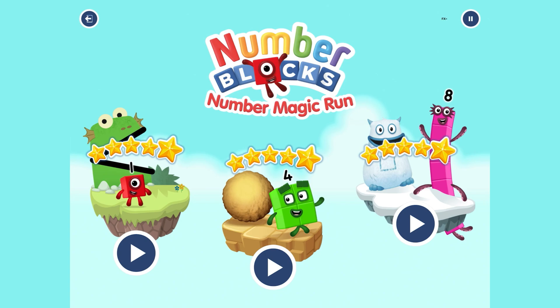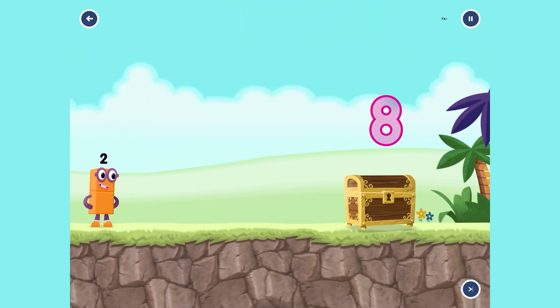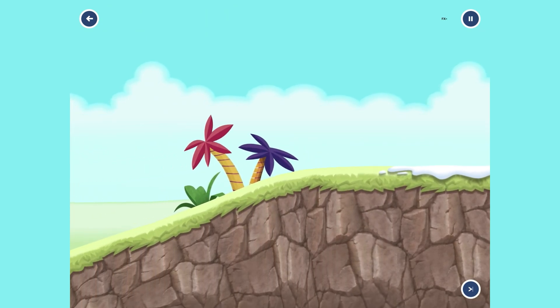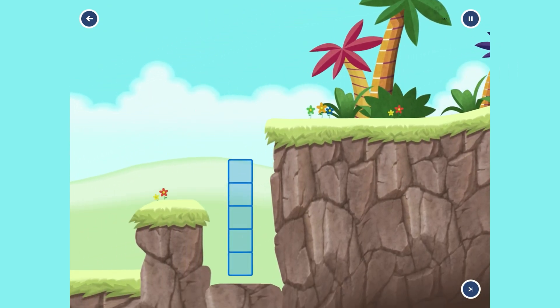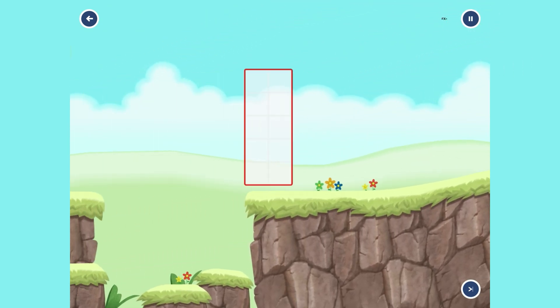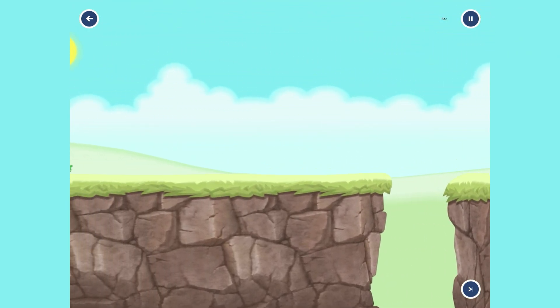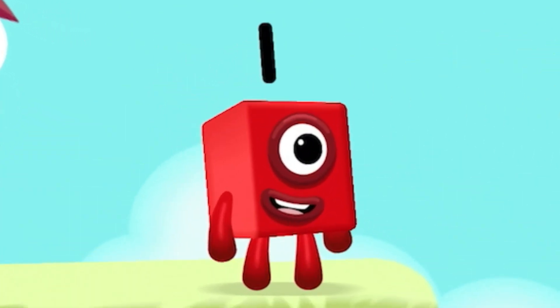Hello everyone! Today we're playing Numberblock. Let's go to Numberland. Now let's go see where Numberone is standing. I'll keep going back to find her. She is one red colour square block. What a beautiful scene this is — it looks like an obstacle race. I can see Numberone; she's standing on top.